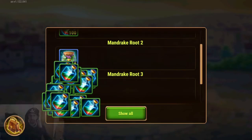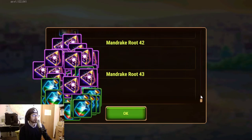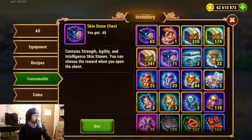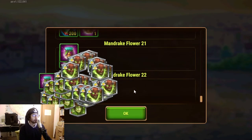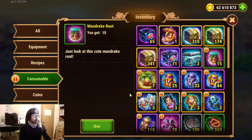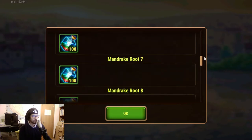Let me put the camera here. So we have a lot of stuff coming up — these Mandrake roots open up into other flasks with more Mandrake roots, in this case the Mandrake flowers, and this will open up into Titans and more Mandrake bottles. So a bunch of Titan potions and a bunch of Titan souls, and now we have some more roots here containing Titan potions and sparks.